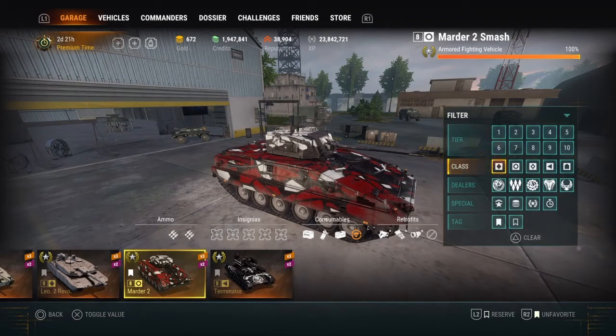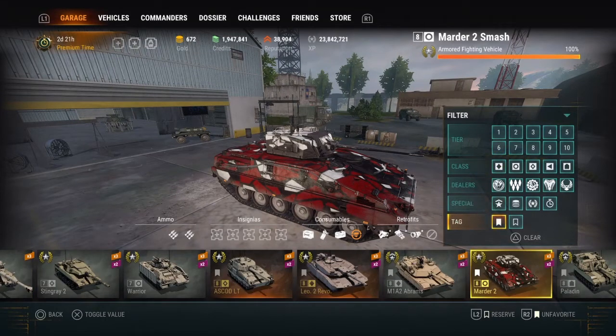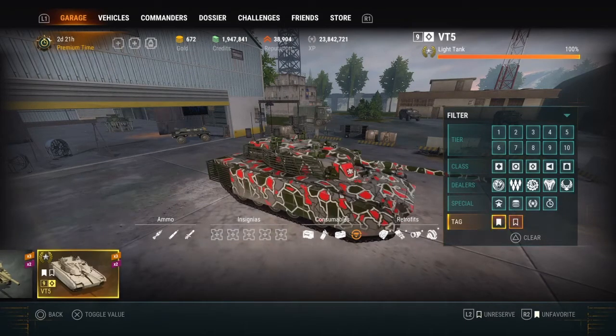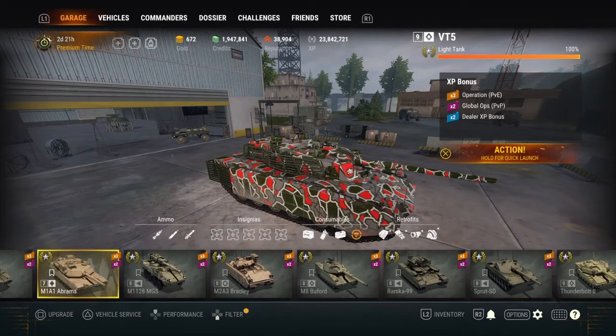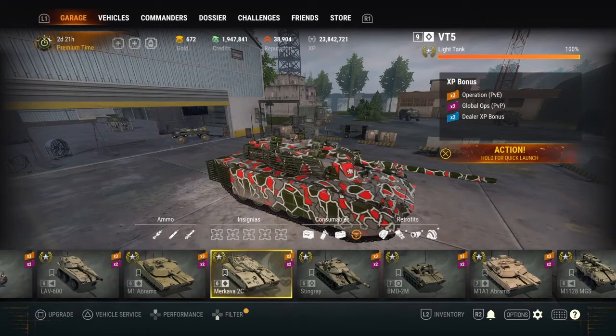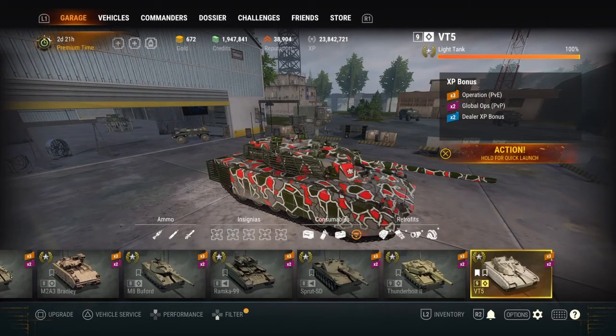Here's how you fix it: press triangle to clear the filters, then go to this option and select it — this shows all your stashed vehicles only. That's where that tank went, and that's where the rest of my stashed vehicles are — the ones I don't use.